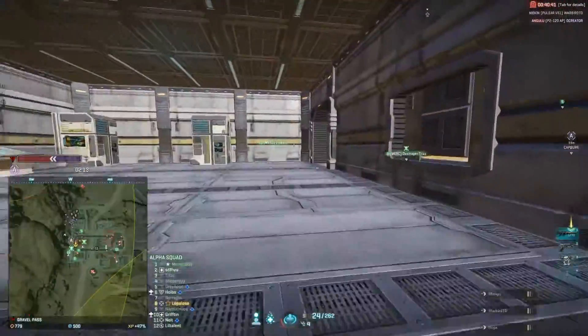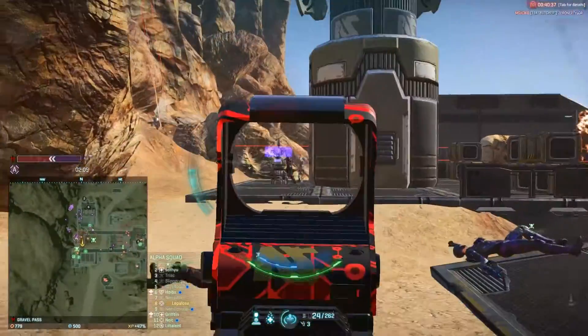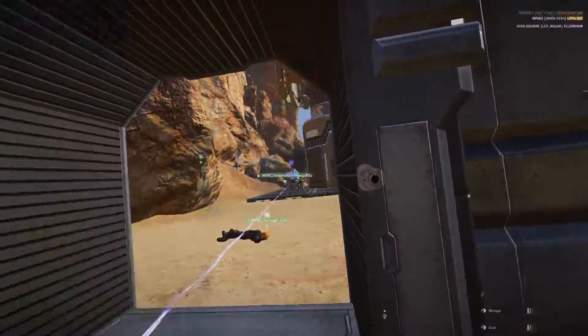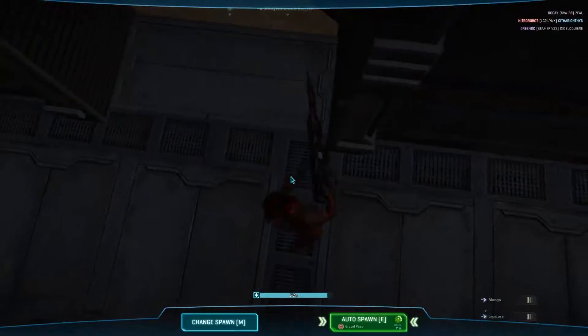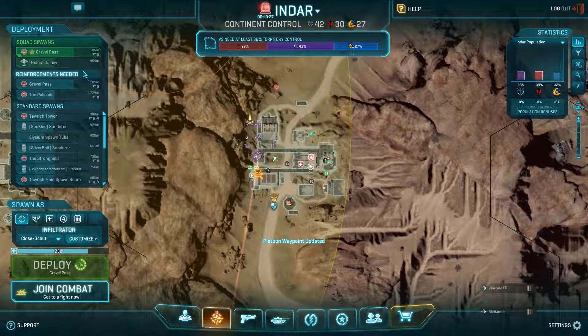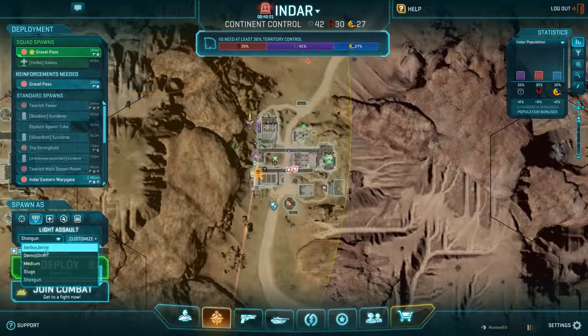In this short clip, I wanted to highlight the difference between two drops. On the first one, we went in blind with no information on where the sunderers were. Bravo landed right on top of a huge number of VS spawning in, while Alpha had nobody on their side. Unfortunately, Bravo was unable to clear the sunderers, which forced us to reset and take them out — absolutely necessary in small bases like this.